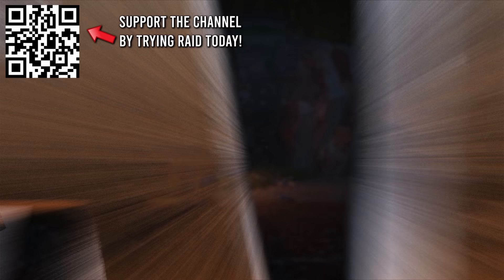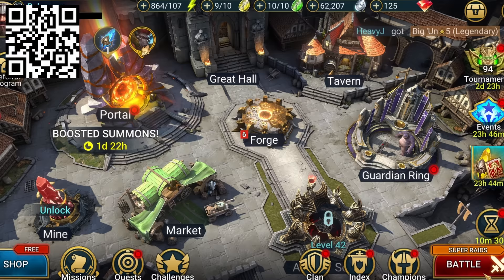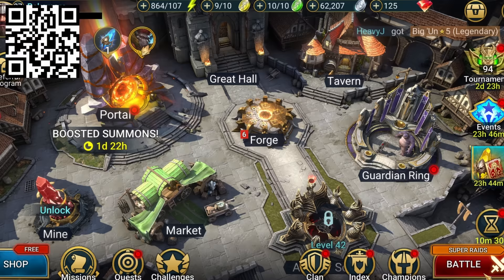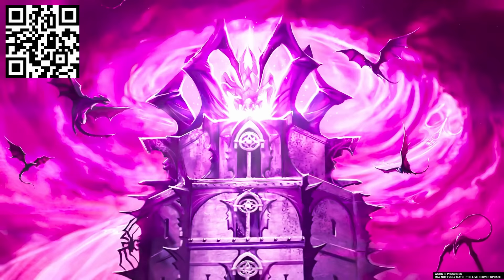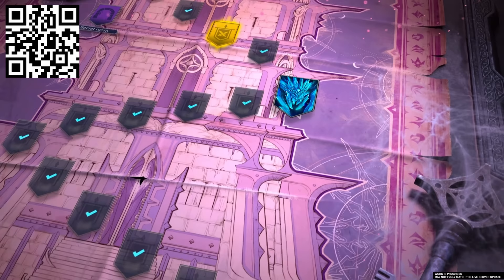Today's video is sponsored by Raid Shadow Legends. We all know Rust has plenty of downtime, and Raid can be the best way to fill it — leveling up your super team to take on campaigns, dungeons, and even other players. But if you're like me and you prefer something a little more challenging, then you're in luck. Recently added into the game is the Doom Tower. This huge tower is basically a prison of the biggest bads around. Climbing the Doom Tower is going to take your strongest army of champions.